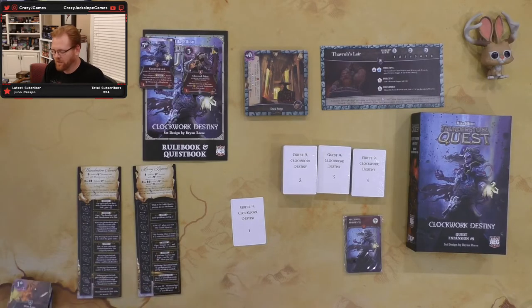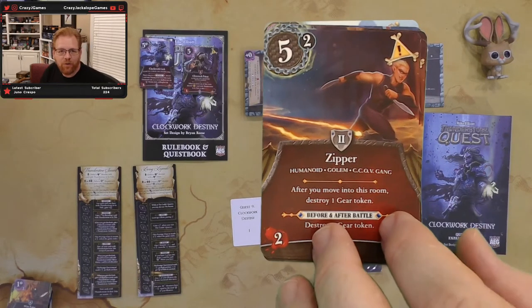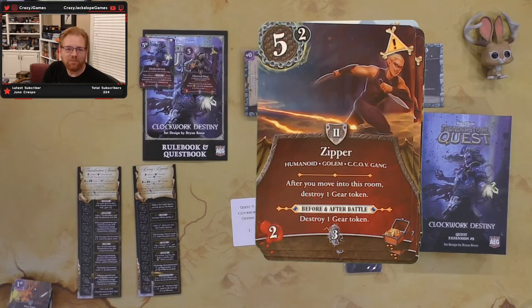Next set of cards — we have the first of our level two monsters, the CCOV gang. Looks like golems. We have Zipper, a humanoid golem. After you move into this room, destroy a gear token; before and after battle, destroy a gear token. So it's got that hazard of losing gear tokens as you move through the room. If you don't have any gear tokens it's not a big deal, but if you've got them, he's making them go away.